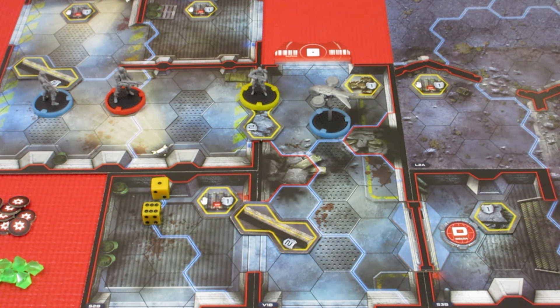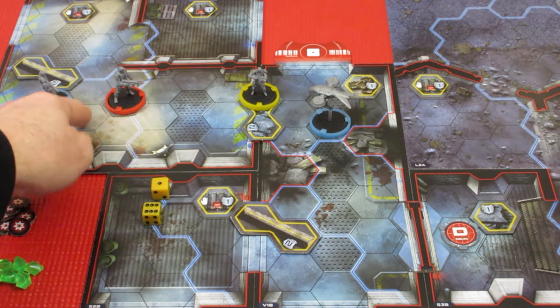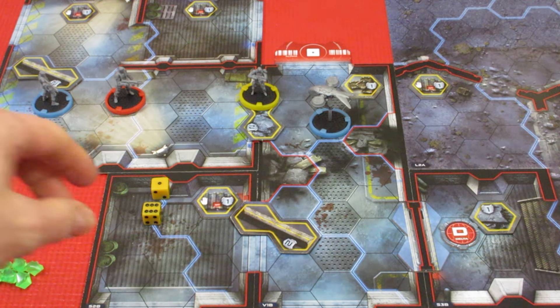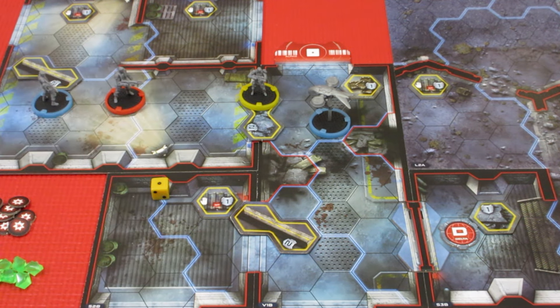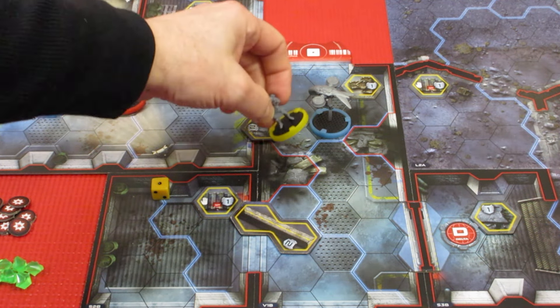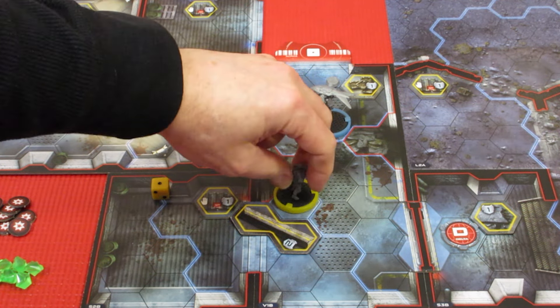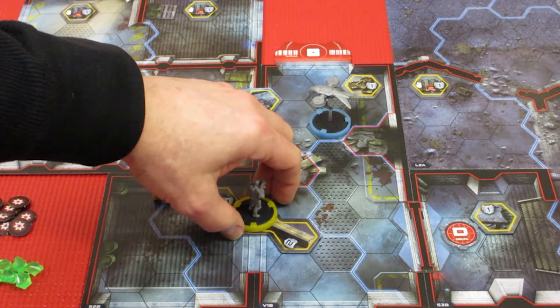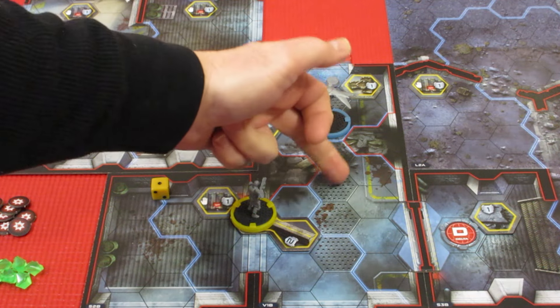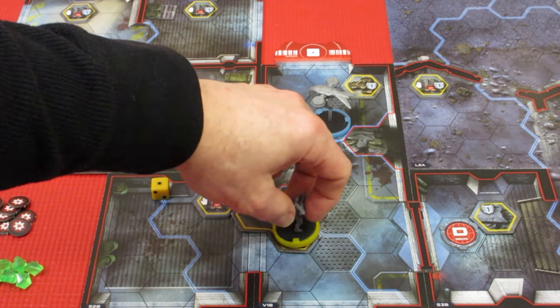We have a plasma canister for Kyle with a range of 8, but counting out the distance — 9 spaces — it's not going to cut it. So we're going to use a 6 for movement for Kyle instead. He moves 6 spaces and lands on cover. We want him in cover because if anything spawns at the 1 or 2 spawn points, it might be attacking him.